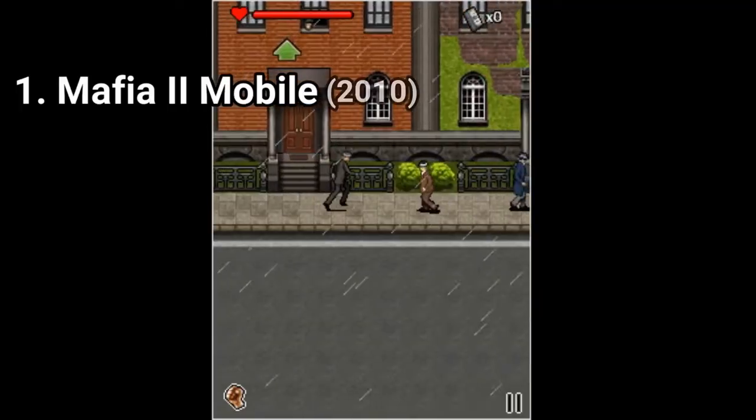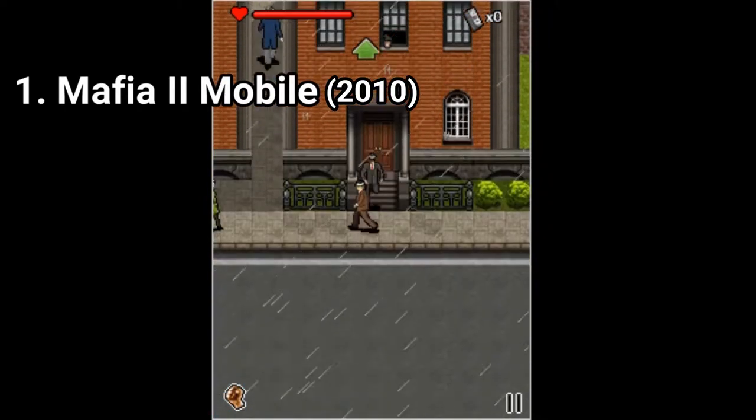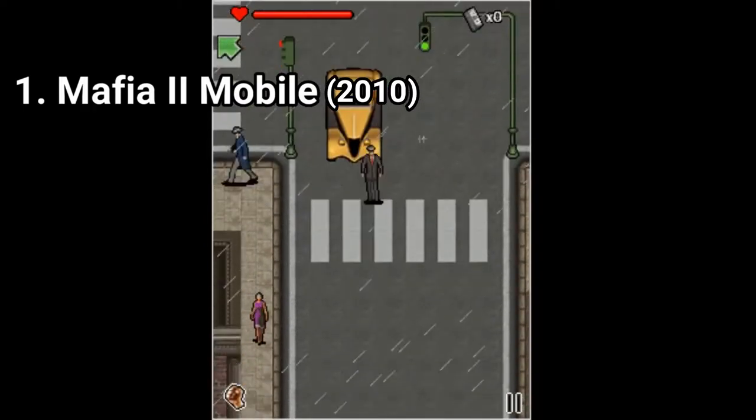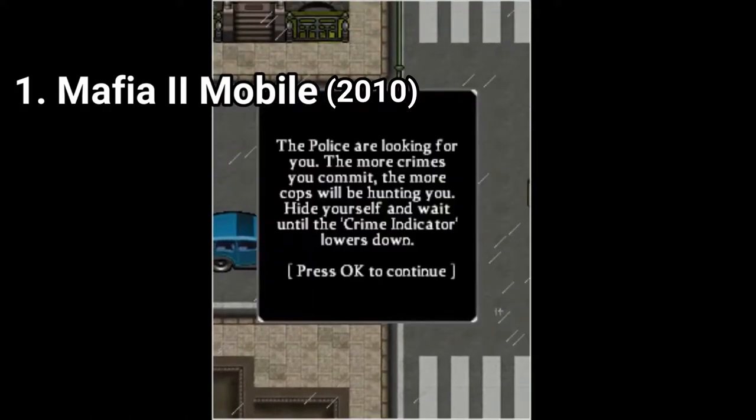So the first game, Mafia 2 Mobile, is a great game for a Java game. It has free roam and feels like GTA, but set back at the beginning of the 20th century.